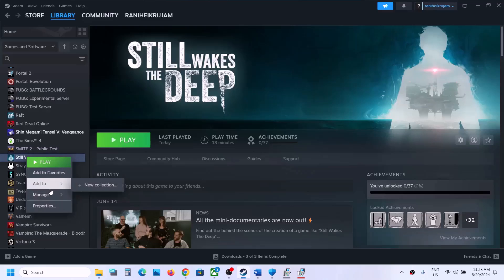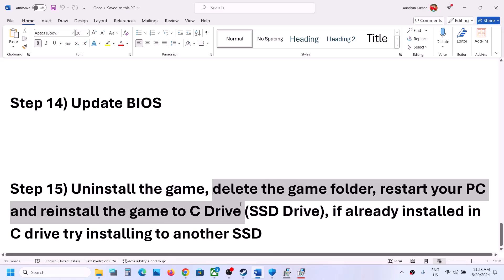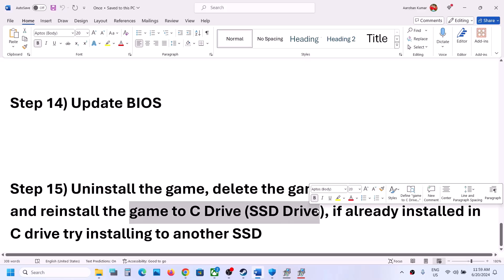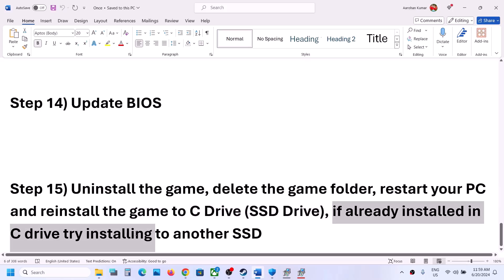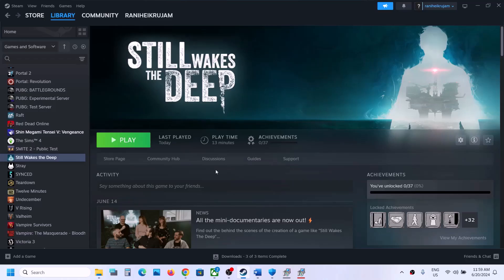The last step is to uninstall and reinstall the game. Right click the game, select Manage, then click Uninstall. After uninstalling, go to the game installation folder and delete the game folder, then restart your computer and reinstall the game to the C drive. If the game was on an external or secondary drive, install it to the C drive instead. If already on C drive, try installing to a different SSD and check. One of the steps shown in this video should help you get the game running on your Windows computer.